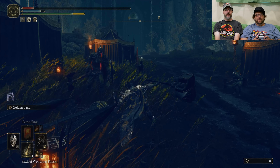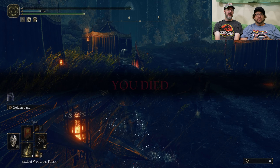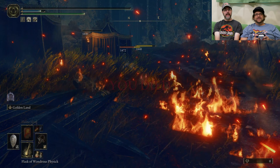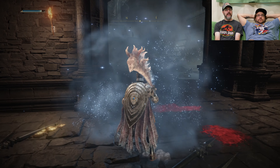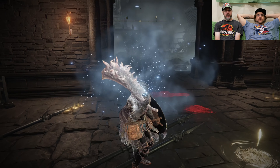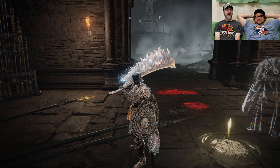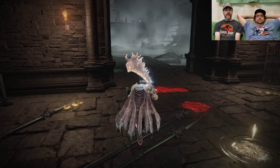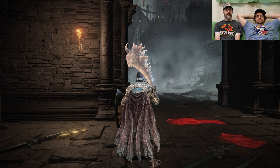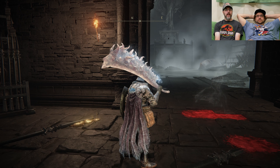One of the important things in these games is blocking, because you have stamina to block things. Left bumper. It is frostbite damage — very nice. It's very much walk softly and carry a big stick. But you see there in that fog — that's kind of the hippo. He's laying there.